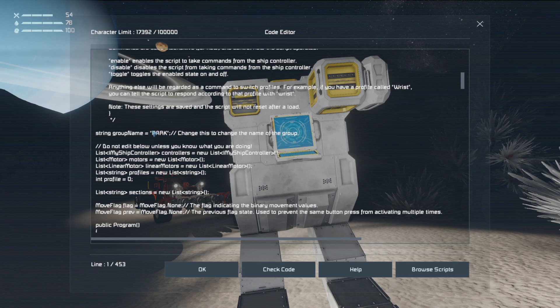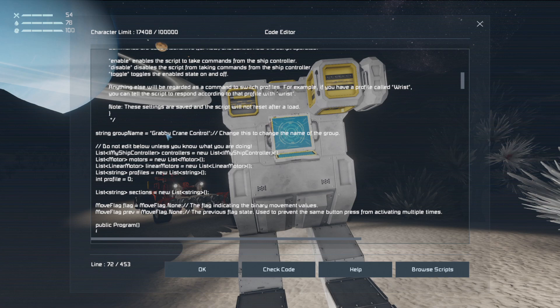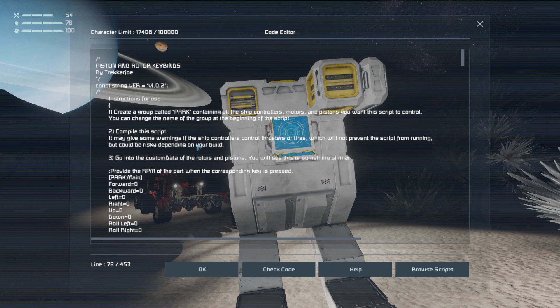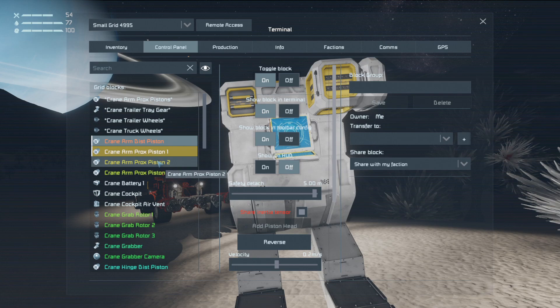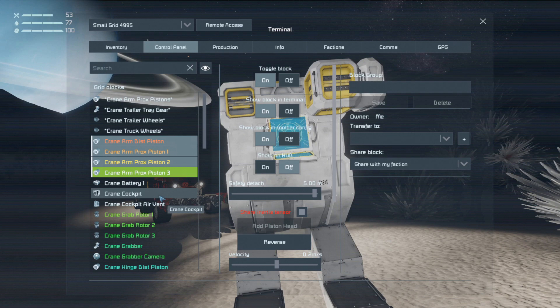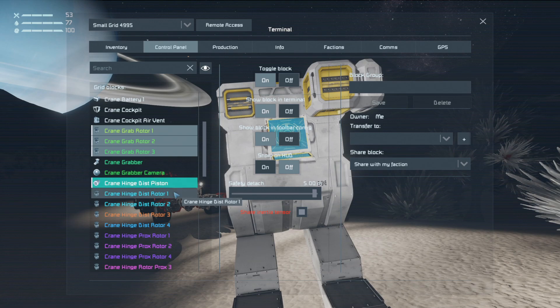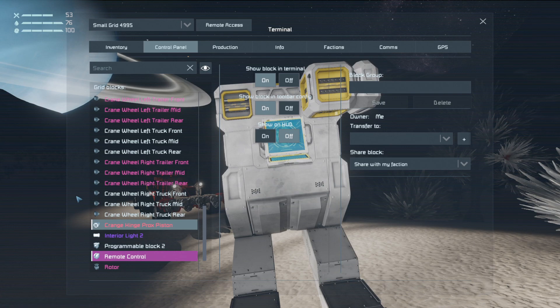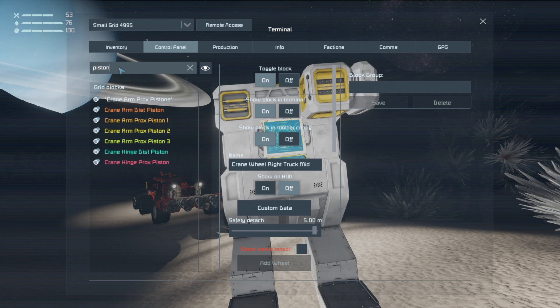The instructions say to create a group called 'park', but I'm going to customize that name and call it 'Grabby Crane Control' — because I want a better name. This crane is getting the name 'Grabby' for the time being. What I need to do is create a group on this grid with all of the pistons I need to control, all the rotors, and the remote control that's going to be used for controlling stuff.